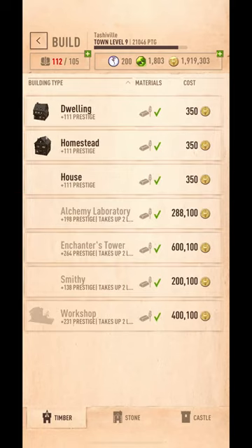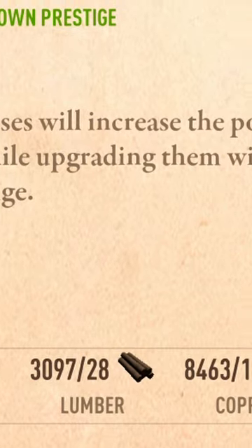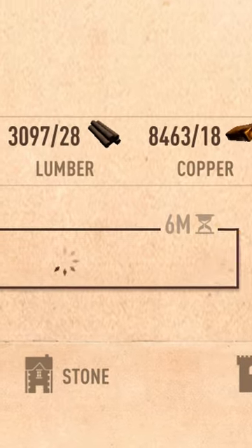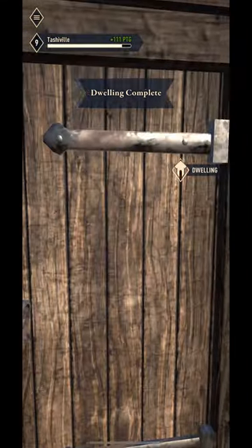First, build a dwelling or whatever — it'll give you 111 prestige. You'll need limestone, lumber, and copper. It only takes six minutes since you don't have any other residential buildings up, and only 350 gold. Use gems to skip the timer; it won't cost a lot.